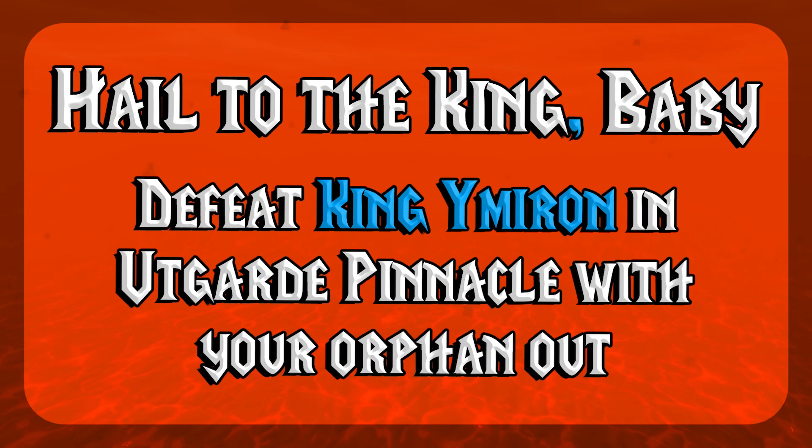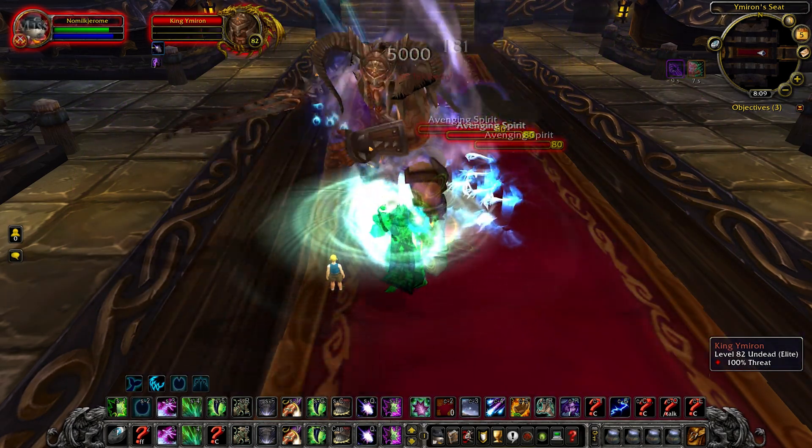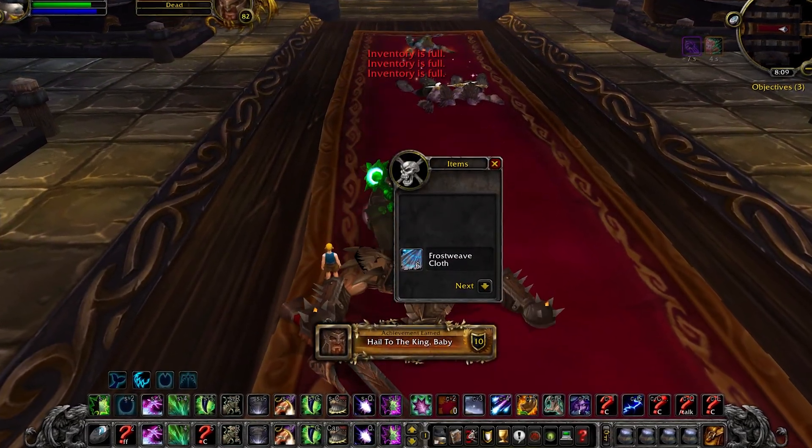For Hail to the King, Baby, you need to get a group for Utgarde Pinnacle and then kill King Ymiron with your orphan out. This can be done in both heroic or non-heroic modes.